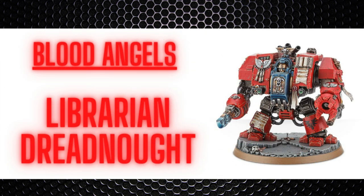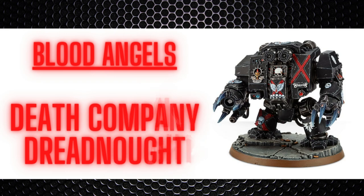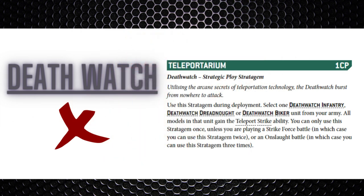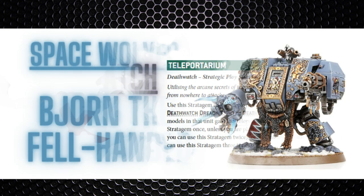There are also some chapter-specific Dreadnoughts that can go into these Dreadnought Drop Pods. The Blood Angels have the Librarian Dreadnought, effectively a psyker character model, the Death Company Dreadnought, another melee-based Dreadnought, and the Furioso Dreadnought - three very unique options for that chapter. The Deathwatch, however, don't really need a Dreadnought Drop Pod because they've got the Teleportarium stratagem, which allows a Dreadnought to deep strike for just one command point - so no reason to spend 70 points on the drop pod.